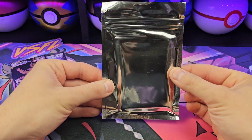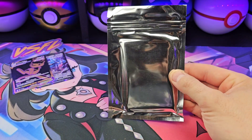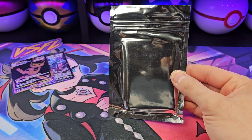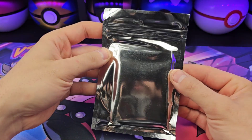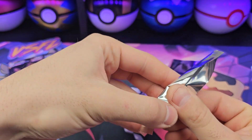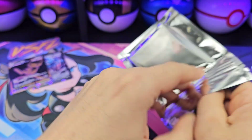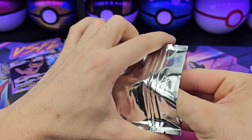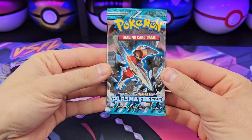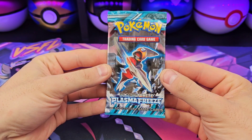Alright, so Silver — which is basically Black and White era. Legendary Treasures or Dragons Exalted — that's what I want, but obviously I'll be happy with any of them. Plasma Freeze — okay, we're opening it.